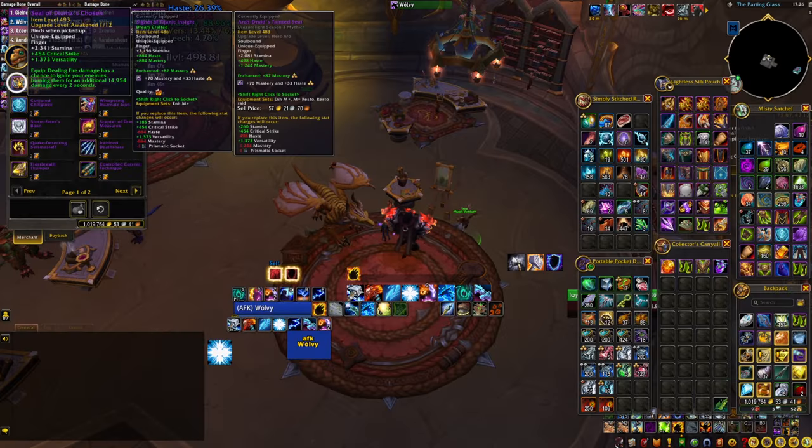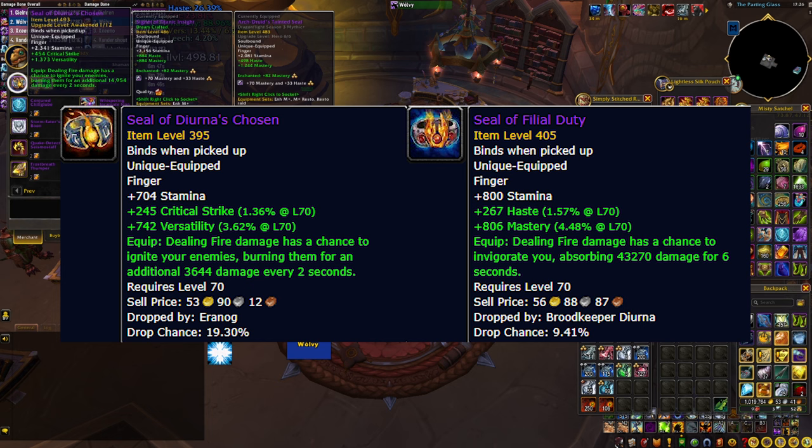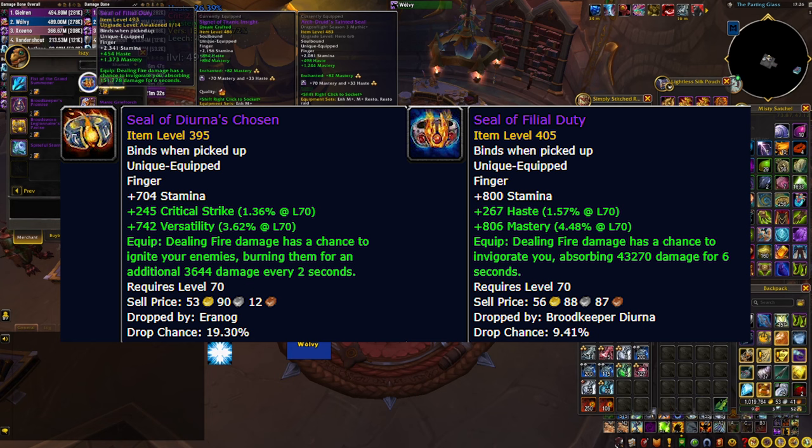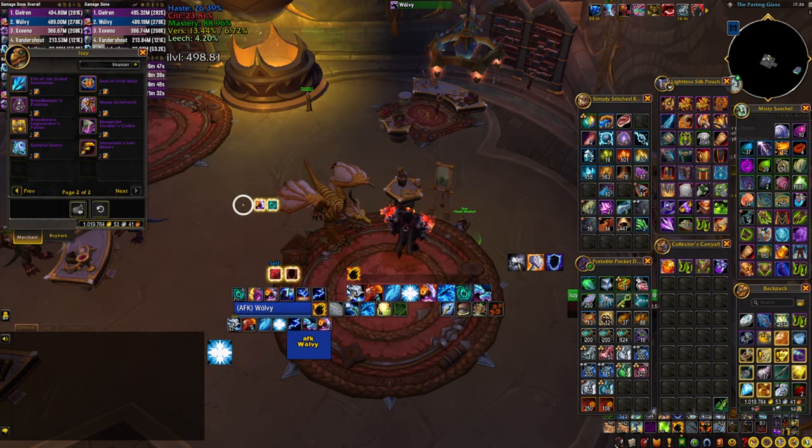The vendor on the right also sells two rings with extra effects that proc if you deal fire damage — one does more fire damage, the other gives you an absorb shield. Obviously these are only valuable if you have abilities that do fire damage, but if that's the case and the stats suit your class and spec, those are definitely something to consider for free extra value from those procs.